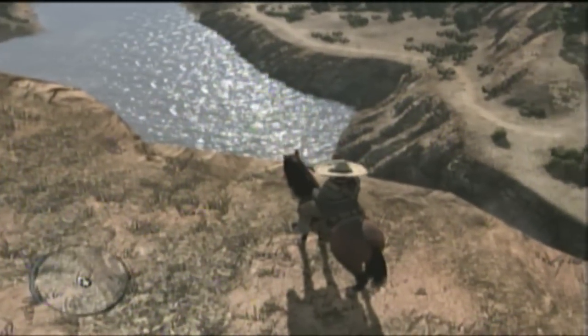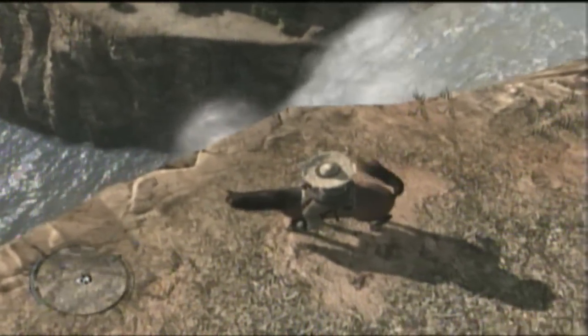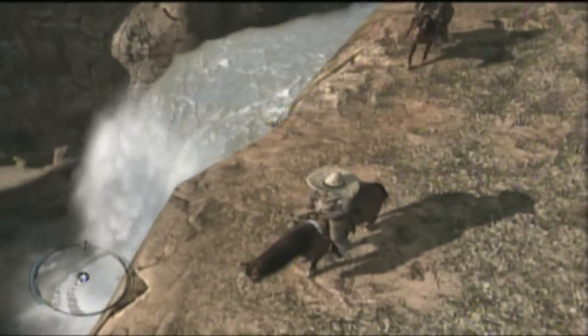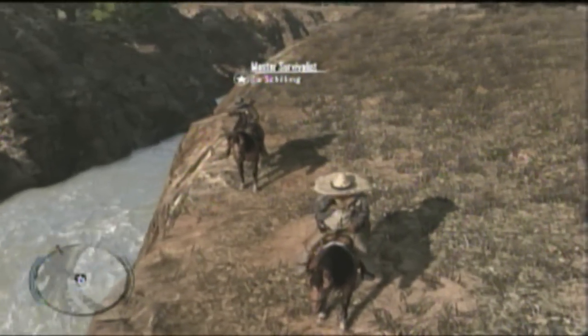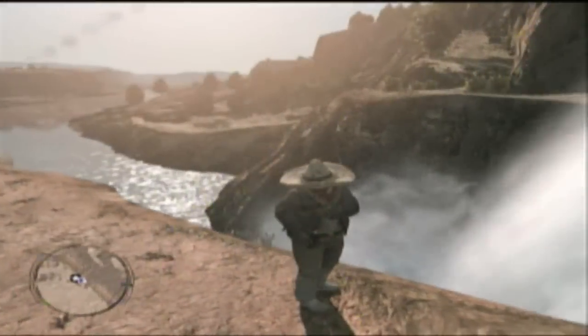And we move on to number 3, Manica Falls, located at the very tip of the San Luis River. We enjoy this spot very much — it's very scenic, and we love it. We just stumbled across that spot while crossing the railroad there, but it's definitely one to be looked at.